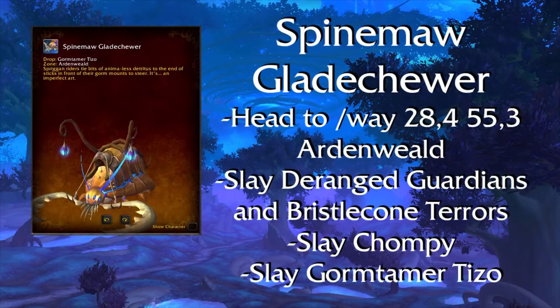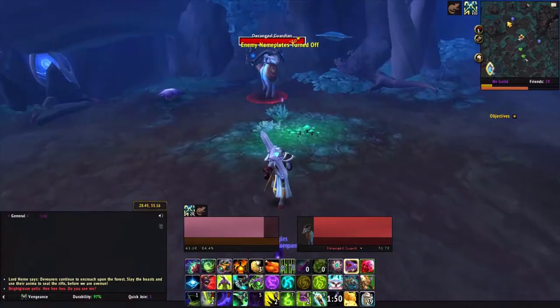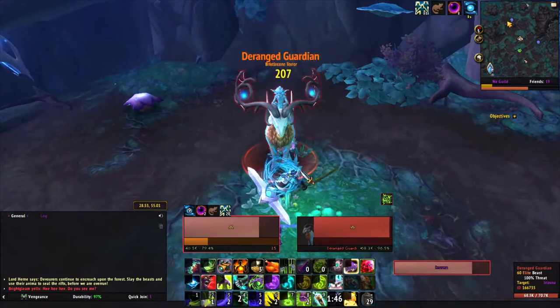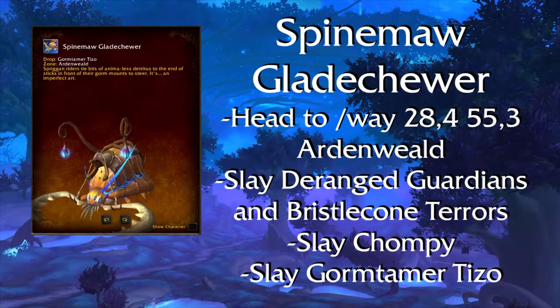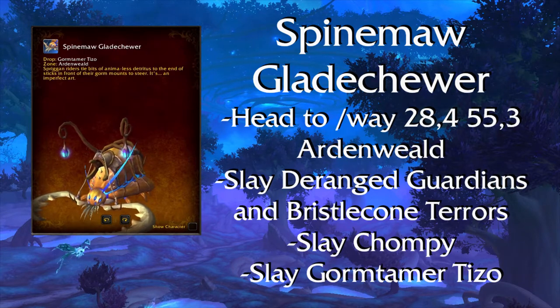Spine Maw Glade Chewer — you will go to these coordinates in Ardenweald and kill Deranged Guardians and Bristlecone Terrors. After a while, one random kill should spawn an NPC called Chompy. You pop Chompy off and then Gormtamer Tizo will spawn. You pop him off and he drops the Spine Maw Glade Chewer.